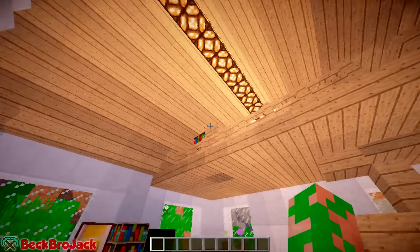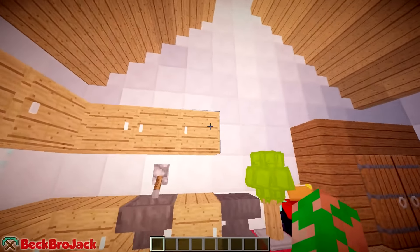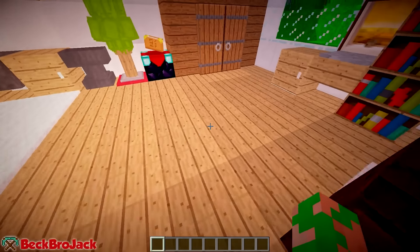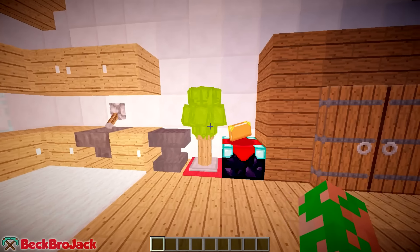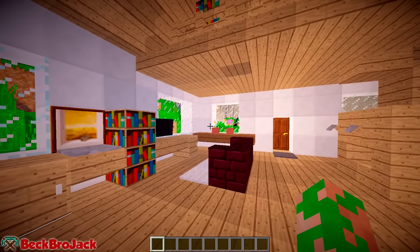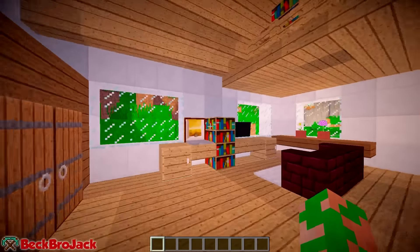But if I walk forward into the house — bam — look at this, we are now inside that same house. Over here we have a little kitchen area. He also retextured some of the wood to look like cabinets. Sadly you can't interact with them, but you can interact with the furnaces. You have your own little carpet, and I think this is supposed to be a tree — it looks pretty nice. You also have a fully working enchantment system right here and some chests.